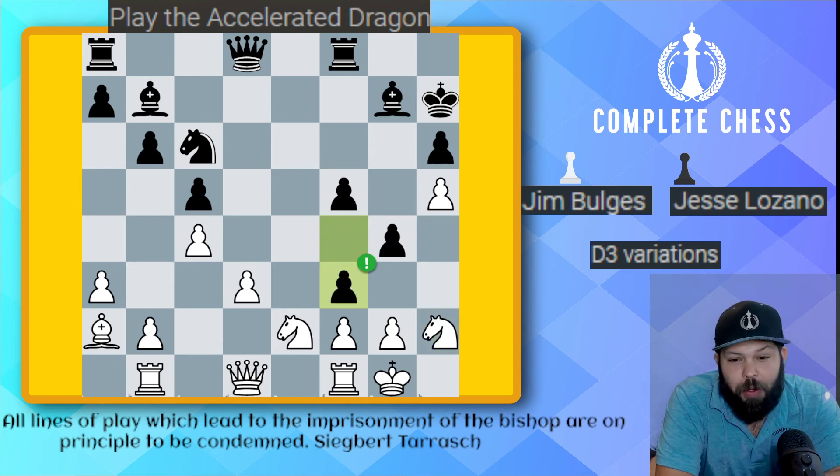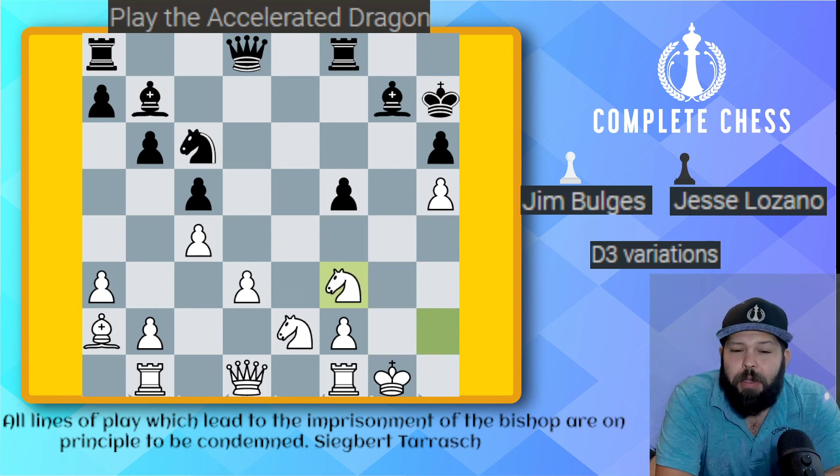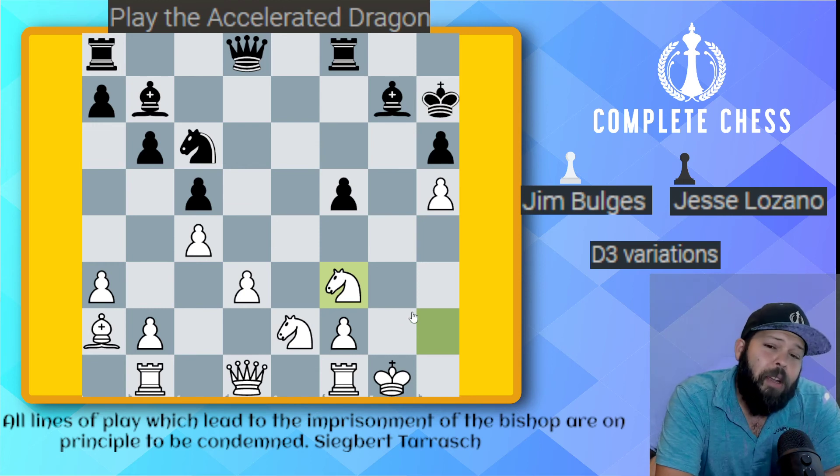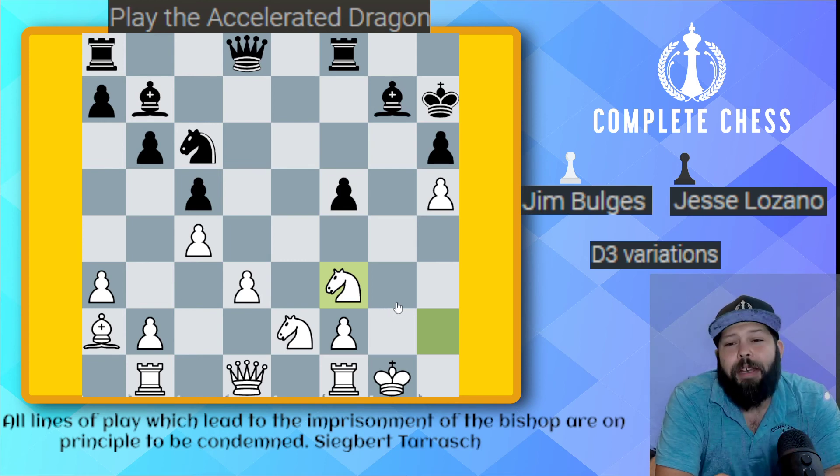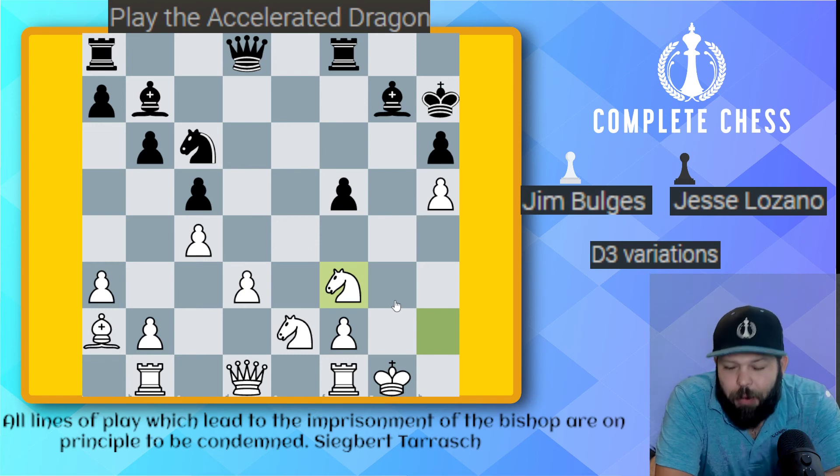There's no better move than to go ahead and take. Pawn takes f3, knight takes f3 — now the g file is opened up. My king is nice and safe, while their king is wide open. Unfortunately, I did not follow up the best way. Can you find the move I missed here to get a winning attack right away? This is negative 14 — a very strong position — but I make a mistake. Although it's still a good move, it's just not the best, and the game lasts a little bit longer.